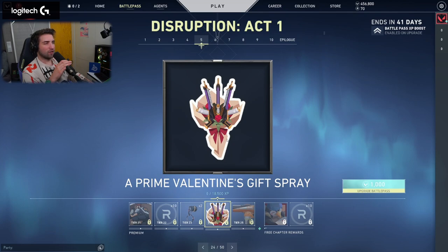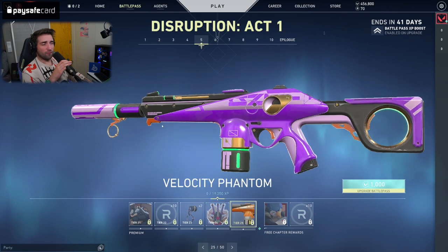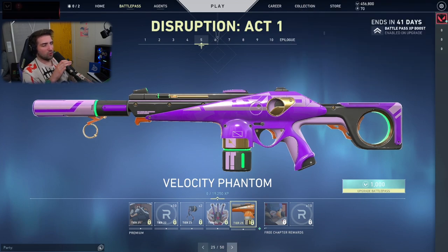Prime Valentine's Gift Spray — as I said, it's either too early or too late for those. And the Phantom on level 25 with all of those colors we've seen before — very nice design, I really like this one.